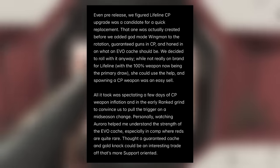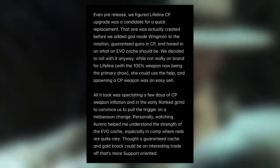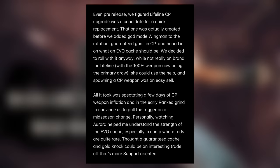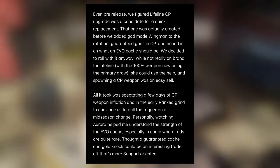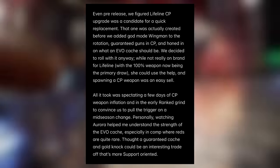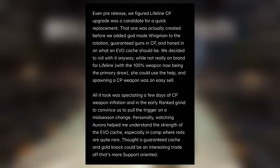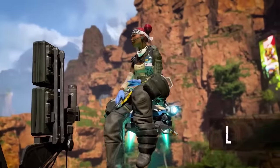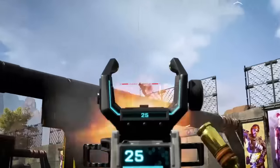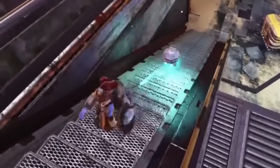They decided to roll with it anyway. While not really on brand for Lifeline, she could use the help, and spawning a care package was an easy sell. All it took was spectating a few days of care package weapon inflation in the early ranked grind to convince them to pull the trigger on a mid-season change. Watching Aurora helped them understand the strength of the evo cache, especially in comp where reds are quite rare. They thought a guaranteed evo cache and gold knockdown shield could be an interesting trade-off that's more support oriented. They want to turn Lifeline into more of a combat medic, which should accelerate her into her rework coming in Season 22.